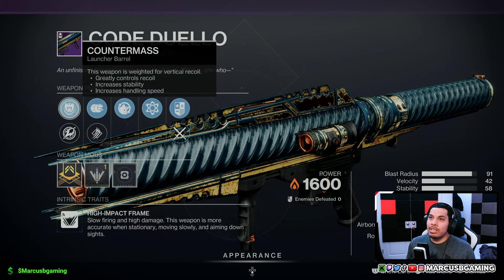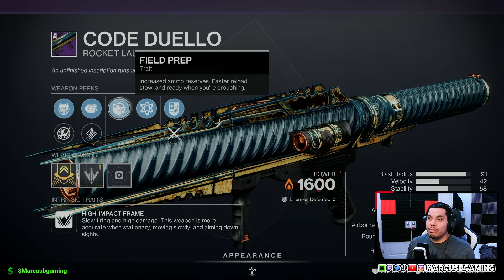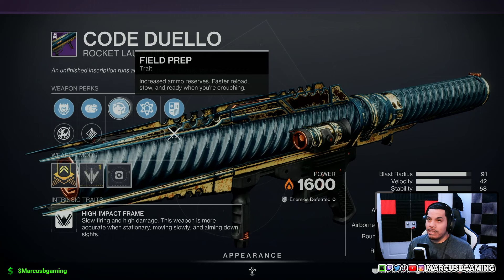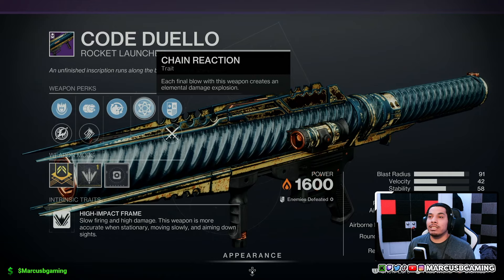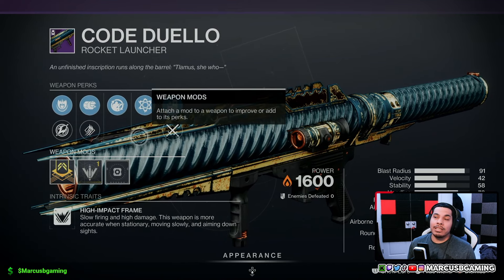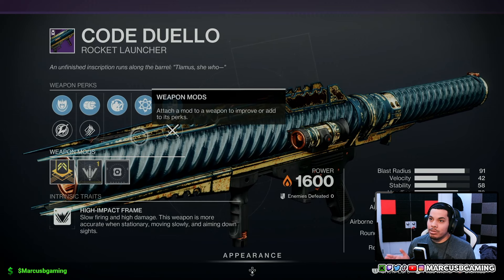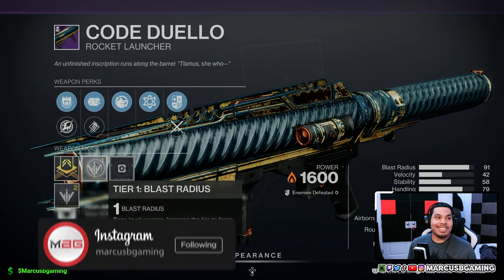Then Code the Well, a rocket launcher with counter mass or hard launch, alloy casing or high velocity rounds, field prep for more ammo with faster reload and switch speed when crouching, and chain reaction — when you kill an enemy an explosion happens and that explosion can chain. Then a blast radius masterwork, which works nicely with this. This is actually a pretty damn solid PvE add clear rocket launcher. If you want one and don't have anything better, grab this until you find or craft something better. And this time it actually has a masterwork, that's nice.